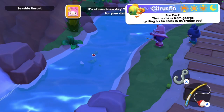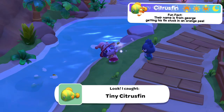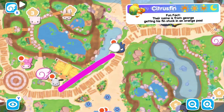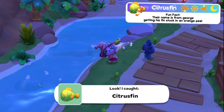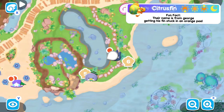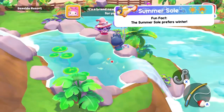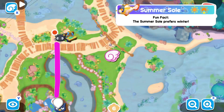Next we have the citrus fin — they are available at all times but I caught mine at nighttime. For the tiny one, go where Pachacho stands and follow the path toward Choco Cat's tent. Just behind the Gudetama sign there is a pond where you can catch the tiny ones, and in that same pond you can also catch the regular sized citrus fin. For the large one, head to the resort gate and go down the stony path to the large body of water on the left.